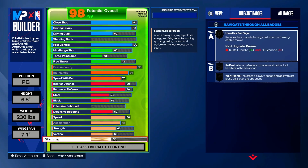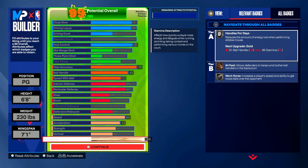All we have left is stamina — drive everything else into stamina, giving you 95 stamina. That gives you Silver Handles for Days (reduces energy lost when performing dribble moves), Bronze 94 Feet badge (allows defenders to harass ball handlers in the backcourt), and Silver Workhorse (increases the player's speed and ability to get loose balls over opponents).